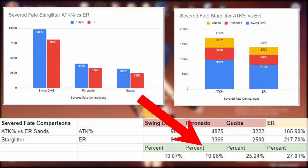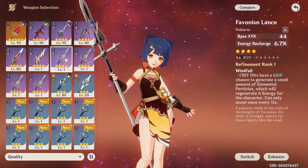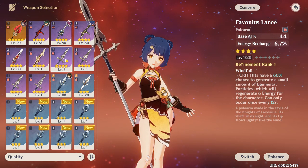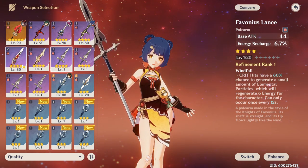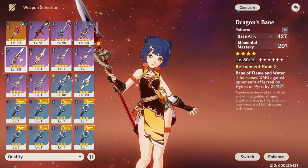She loses about 19-20% damage on her elemental burst and 25% damage on her guoba. With the star glitter and attack percent, you're hitting about 165% energy recharge, whereas if you run double energy recharge, you're hitting about 217% energy recharge. The 165% is a little bit low for Xiangling, so you might be struggling to generate enough energy for her pyronado. But if you want to value damage numbers over frequency of casting your elemental burst, then run attack percent instead of energy recharge.